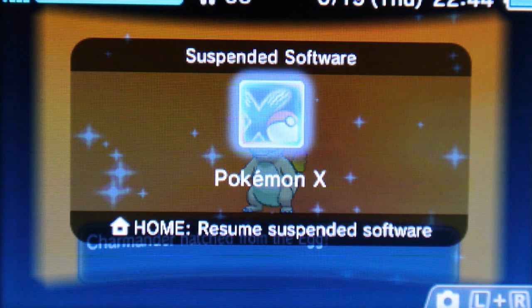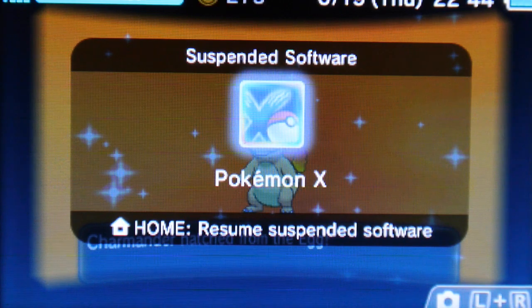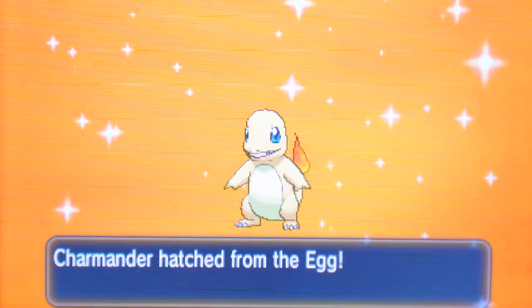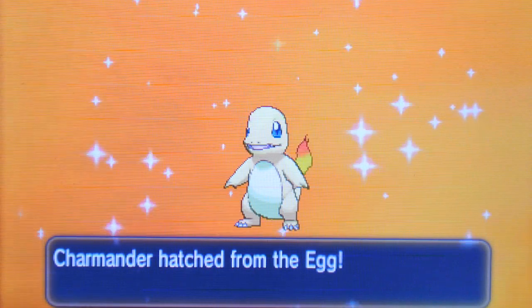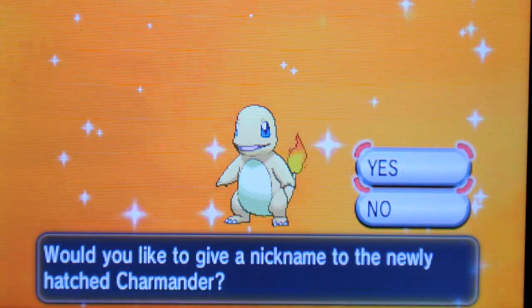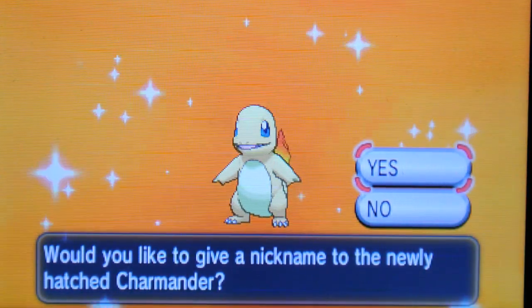What's up guys, Shiny Enterzak here. I cannot believe what just happened. I was watching Pokey Collection's fifth birthday live stream — it had just started up less than an hour ago — and I was breeding some Charmanders to try and get a 6 IV Charmander for a Mega Charizard X. I was using a Japanese Ditto and an English Charmander, and I have just found a random shiny Charmander on my Pokemon X game. There it is — as you can see, it's much easier to tell in person that it's gold rather than the normal orange color. Wow, that is absolutely incredible.